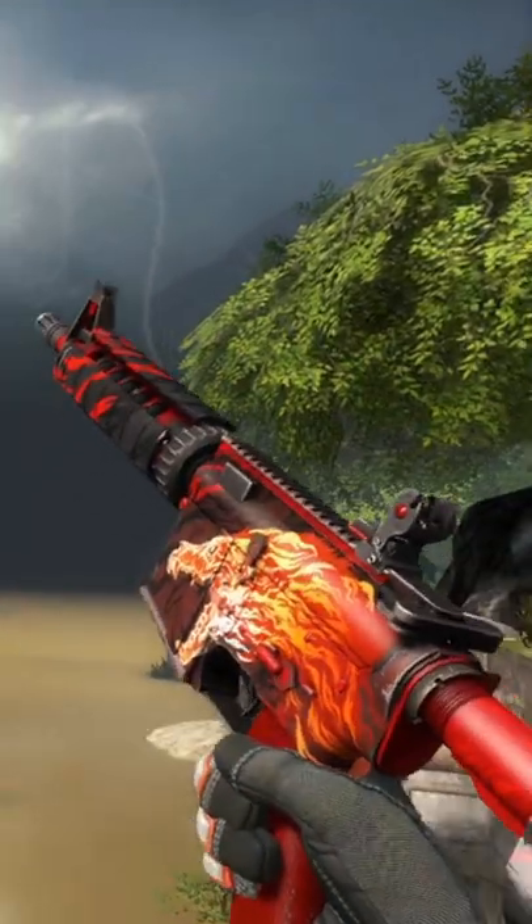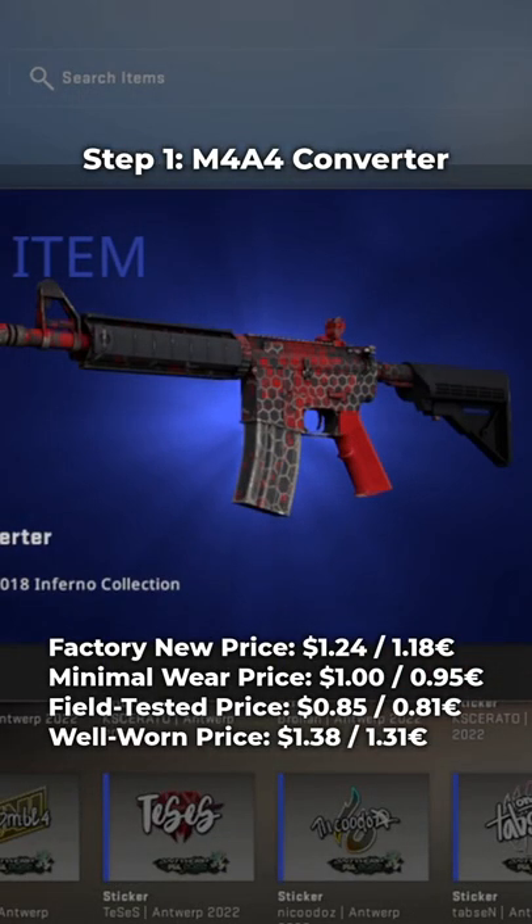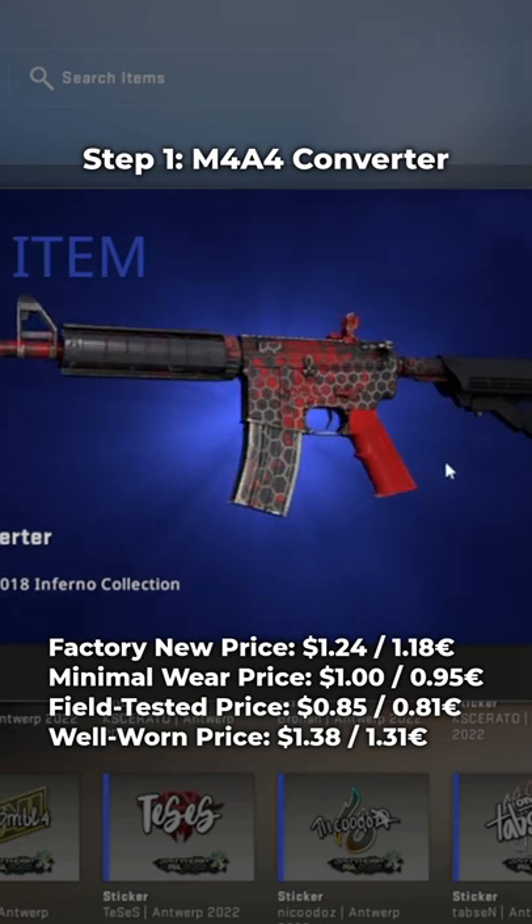Here is how you can craft a fake M4A4 HAL. Step 1 is to grab yourself an M4A4 Converter. Any condition will suffice.